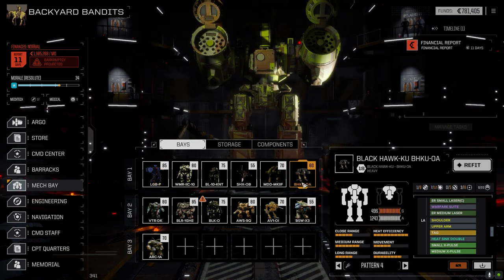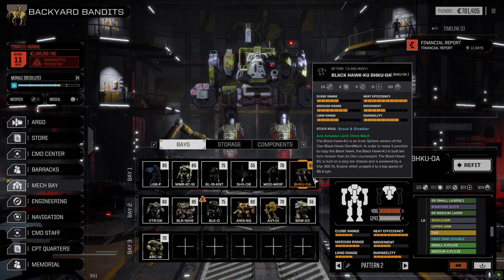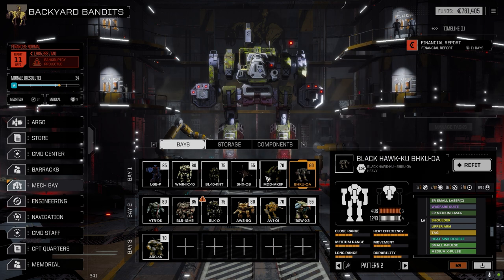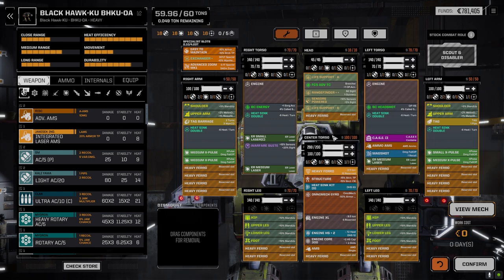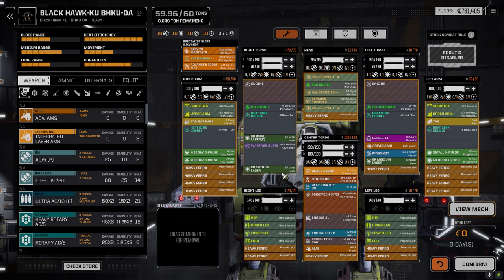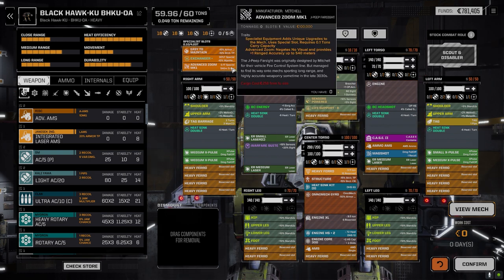The Blackhawk I did make some changes to. The two heavy improved lasers were okay, but it's just not enough damage for a 60-ton mech operating with these guys. So I went ahead and refitted it a little bit. I took off the integrated AMS and put a regular AMS on here. The mag shot stayed and we moved the torso. We've got two medium X-pulses in one arm, medium and small X-pulse in the other, plus two ER medium lasers and an ER small laser.